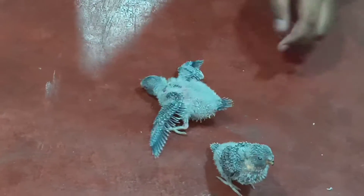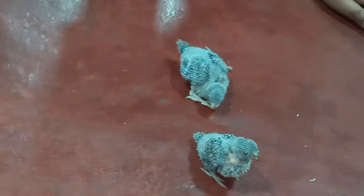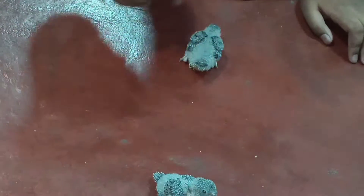This is the second chick which has been born. It still doesn't know how to walk properly. You can see that the feathers on its wings have grown, and even from its tail like the first one, and a bit of feathers have grown from its head. In comparison, this one has a lot of feathers on its head and the other one has less.